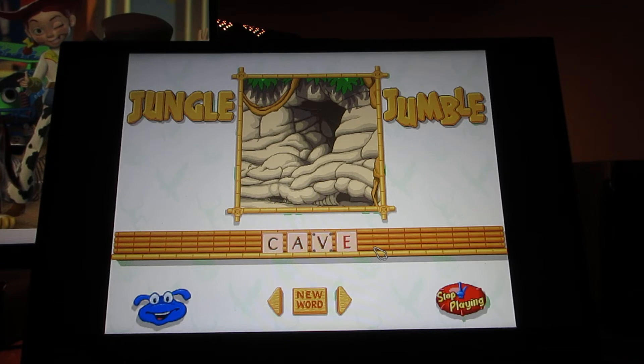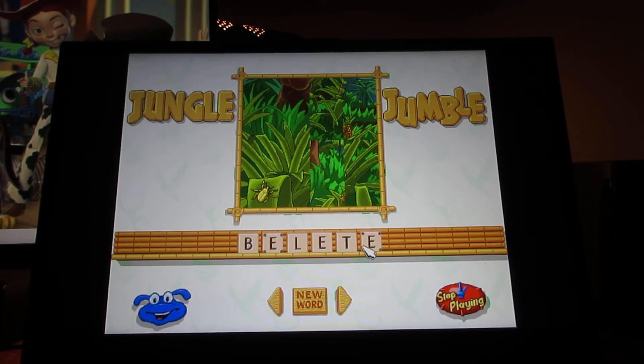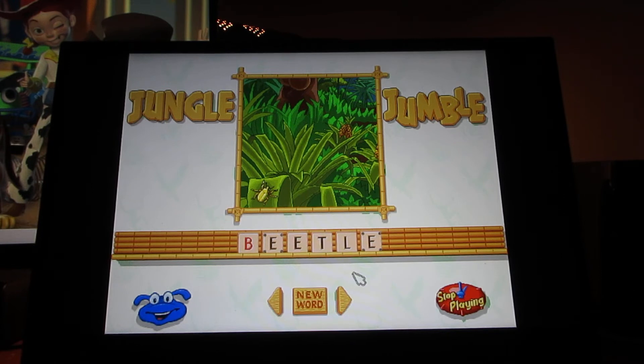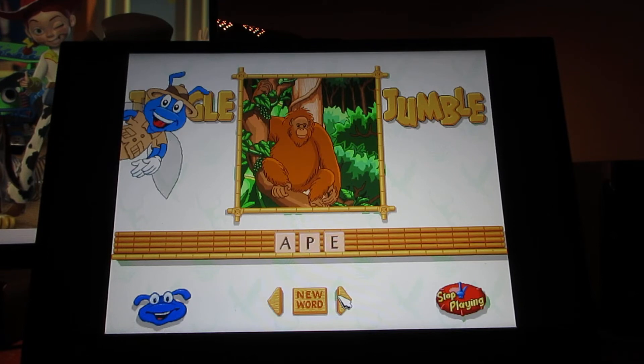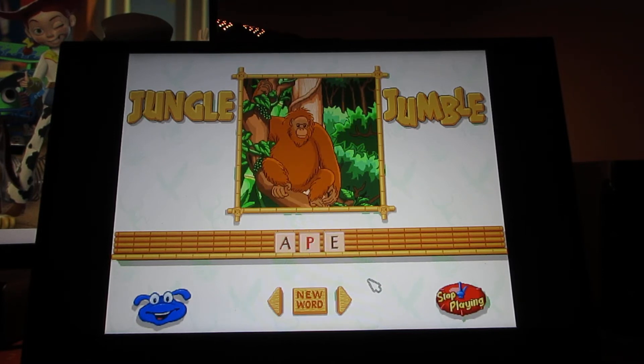The word is Beetle — now unscramble it! The letters with little screws in them can't be moved, only the ones that are unscrewed. The word is Ape. If you're trying this on medium or hard, good luck with that. Take a look at this — it's spelling APE: A-P-E, Ape.